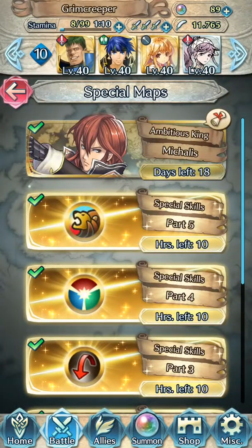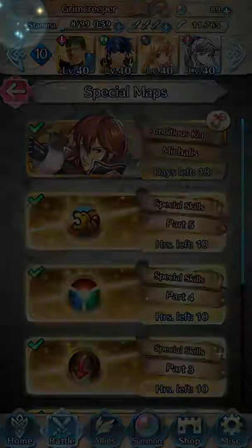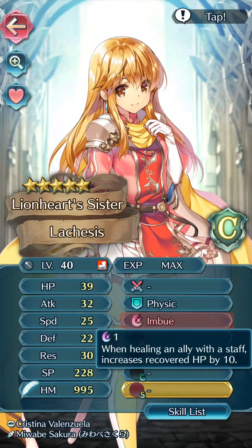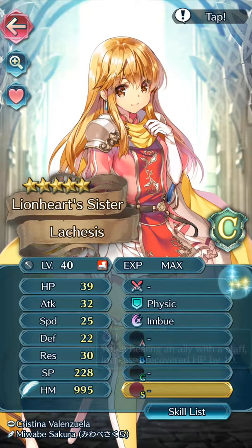So, what you're going to need is any dancer — just anything. Use Olivia, use Axura, use Normal Azura, use anyone. Anyone will do.